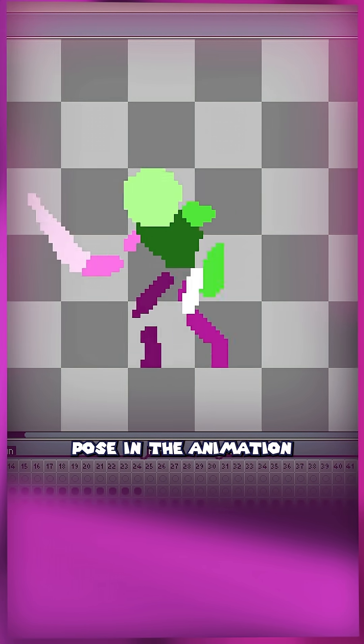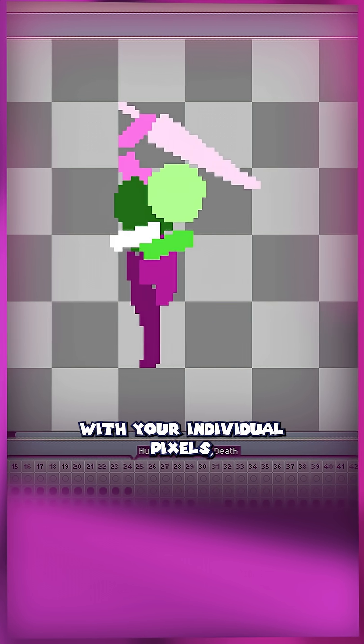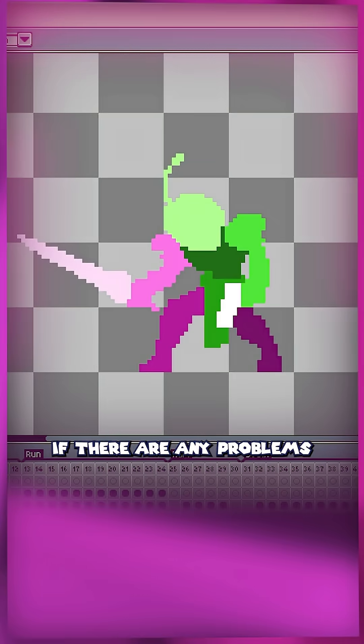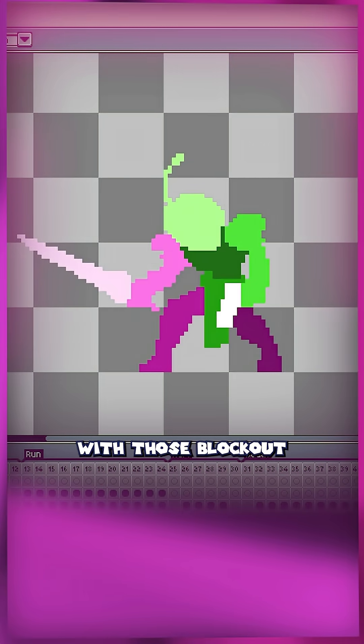Each individual pose in the animation is way easier and faster because it's just a sketch. You don't have to be too precise with your individual pixels, and you get to preview the overall motion of the animation without investing any time into the detail work. If there are any problems with the motion, you can easily clean up the frames and change stuff, because you're just working with those blockout color blobs.